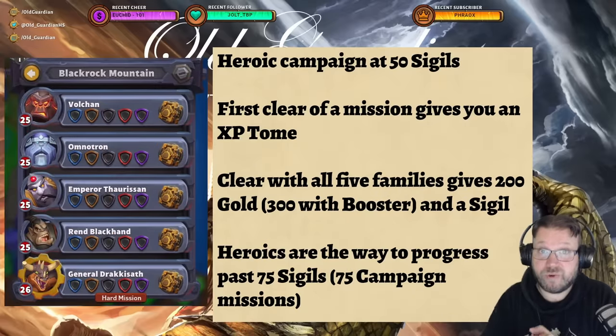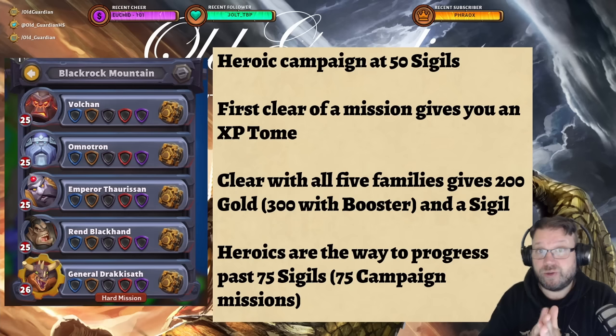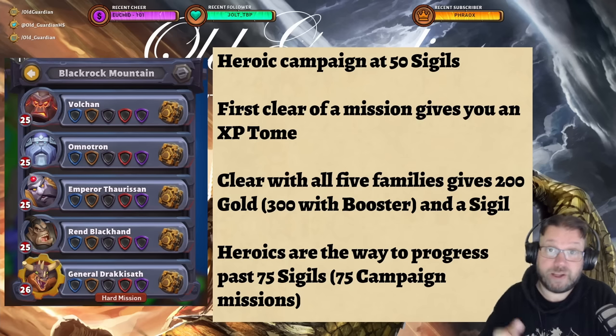The final unlock through campaign progress is Heroic Campaign, unlocked at 50 sigils. The entire regular campaign is 75 sigils with 75 campaign missions, but you can start doing heroics of the first ones already at 50. The first clear of each heroic mission gives you an XP tome. Then you need to clear each mission with all five families — Alliance, Beasts, Blackrock, Horde, and Undead. Once you clear a single mission with all five, you get 200 gold (or 300 with the booster) and a sigil. This is how you progress past 75 sigils.